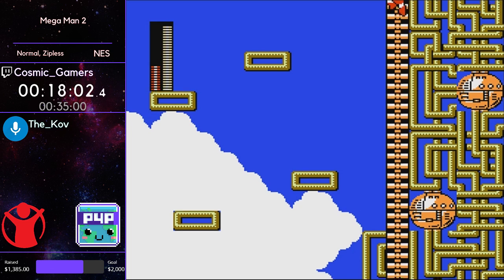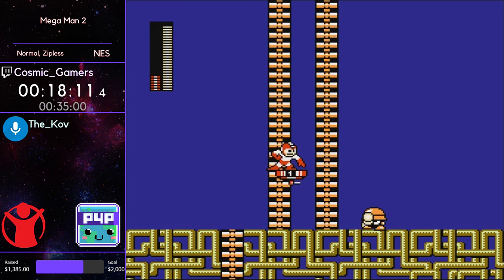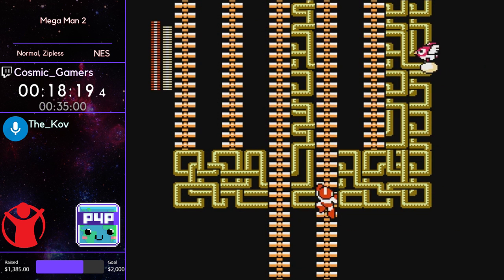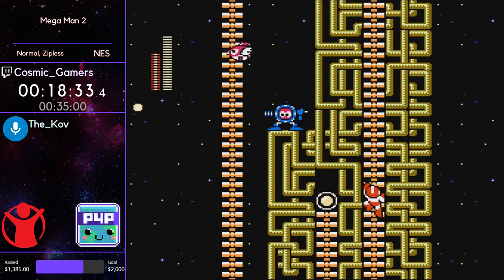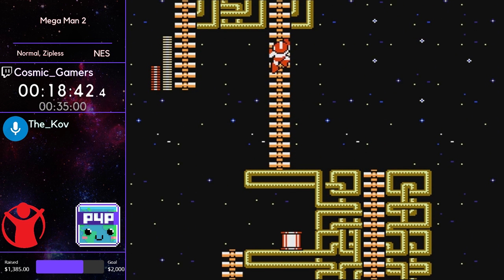He's getting through this a lot quicker than you would normally be able to without the items. Now we're getting to the climb section — definitely the most difficult part where you want to be placing Item 3s at the exact right spot to have them sit in place. That's really tough to do, so Cosmic is taking a path that's a tiny bit slower by a few seconds but a lot safer and less prone to errors.